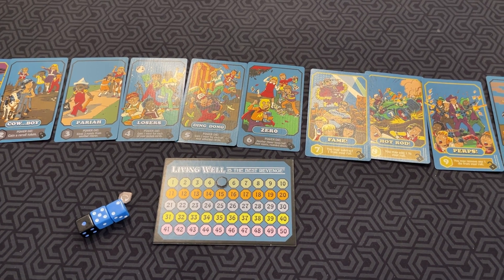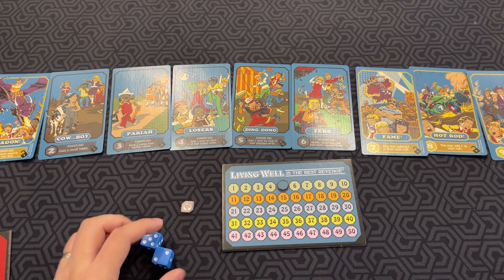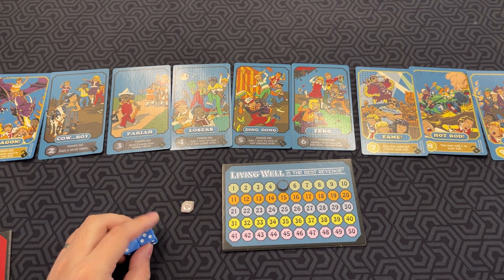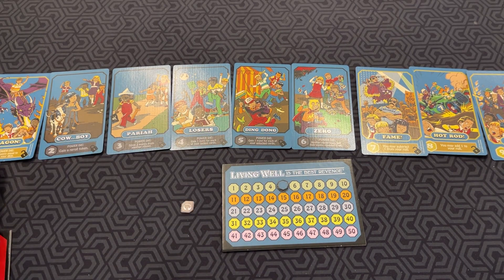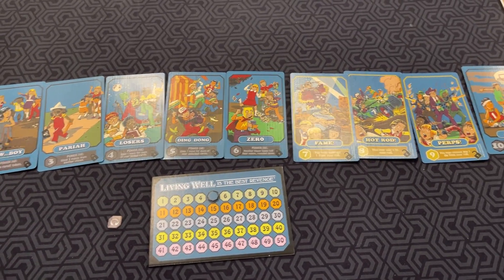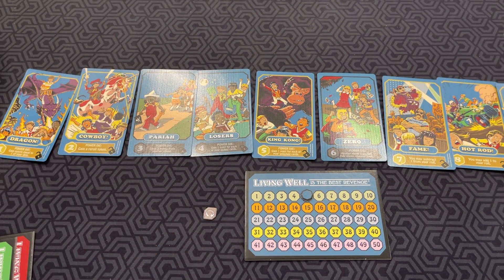After using your power die ability, you then choose which card you're going to unlock next using your regular player dice total. If my total is seven, I could unlock five and two, or four and three — combinations that add up exactly to seven. I can't do six and one because the one is already unlocked, and I can't do seven because that's already flipped. So I flip two and five, and that ends your turn.